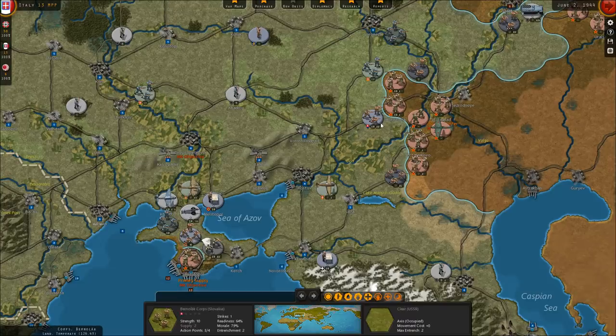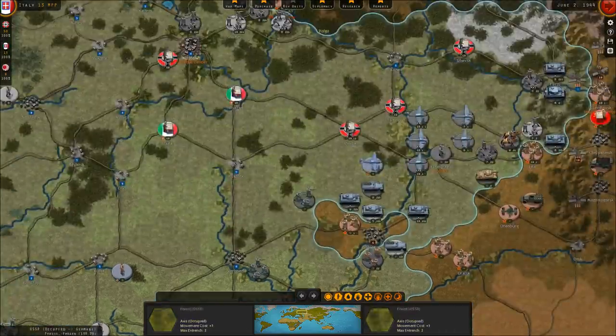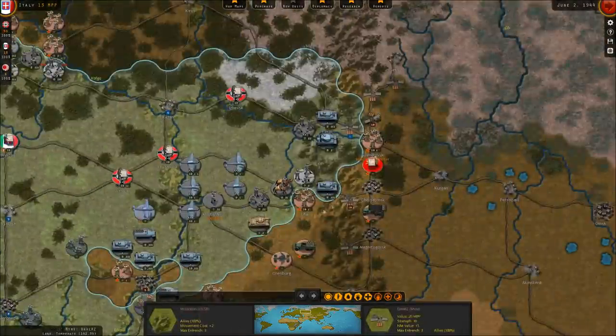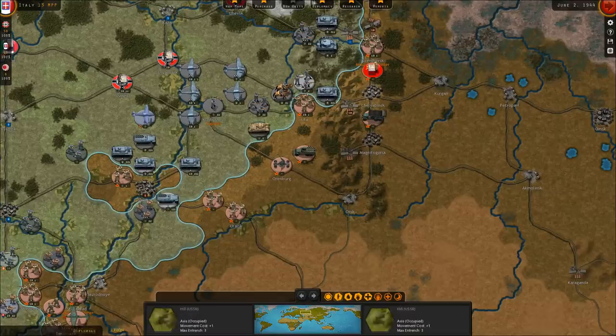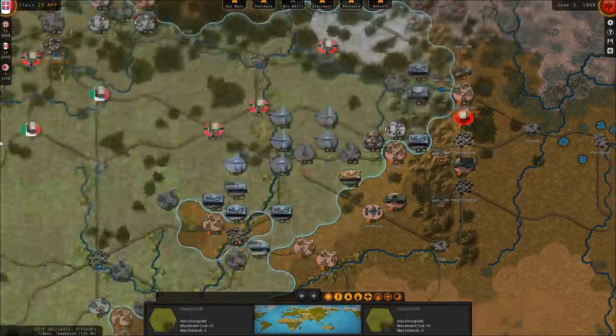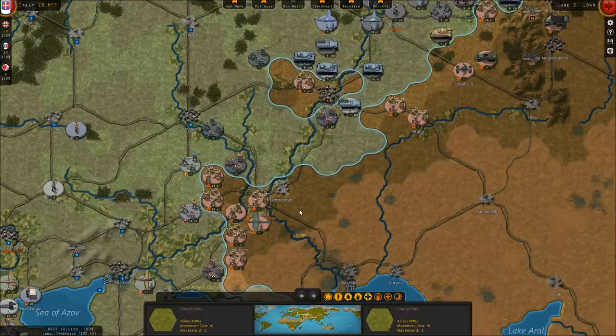Hello everybody, it's the Historical Gamer once again, and today we're returning to Strategic Command World War II: World at War. It is June of 1944. Russia is teetering on the brink of collapse — they've lost Moscow, they've lost their secondary capital at Kubizhev, and they've also lost their final capital at Perm. However, the Russian juggernaut continues to hang on, and that's problematic for us, because while the Russians are greatly weakened and we are making moves to try and finish them off once and for all, the Allied invasion of Europe has begun.